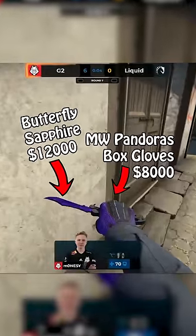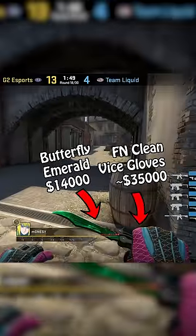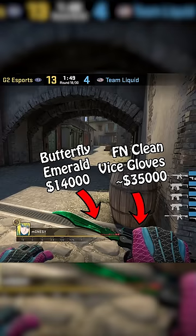Admittedly, his CT knife and gloves combo isn't that great — it's only $20,000. But his T-side knife and gloves are just stacked. He's got this spotless pair of factory new Vices worth $35,000 or so, and also a $14,000 Butterfly Emerald.